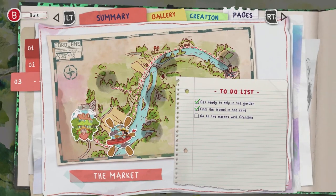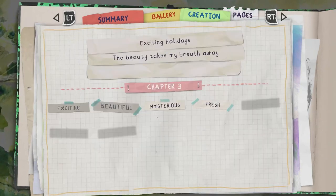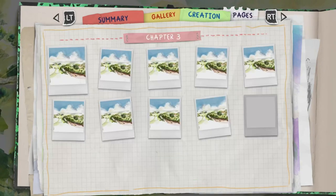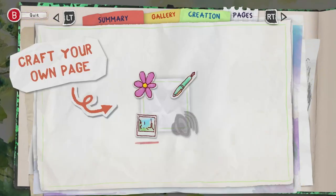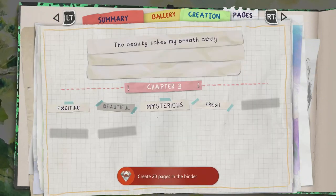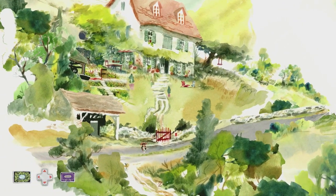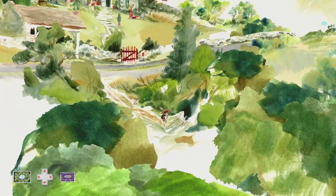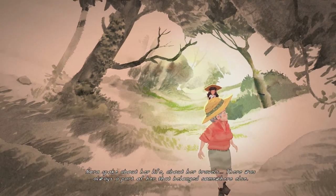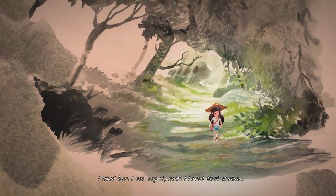Once done, quit out of the viewpoint and craft your binder pages. Press left on the D-pad to bring up your binder, tab to the creation page with the right trigger, and spam create 20 pages. Select a sticker and place it anywhere, select any words and place them, then select any Polaroid and place that. Validate the page with A and rinse and repeat until you get the 'Marcel Proust' achievement for 90 Gamerscore. You'll also get 'Holiday Homework' and 'It's Just Getting Started' for creating 5 and 10 pages. Pause the video and join me once you've completed those.